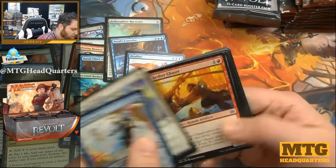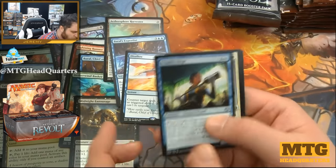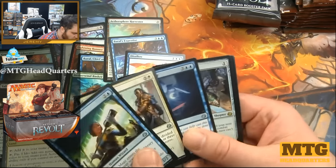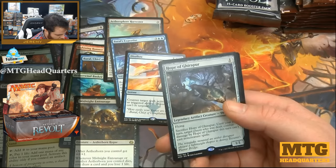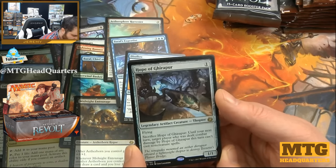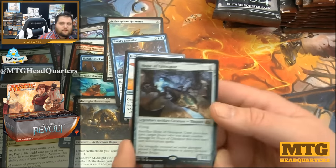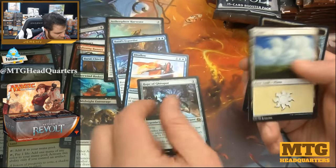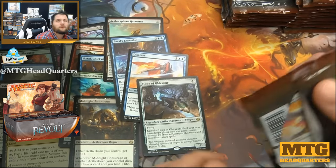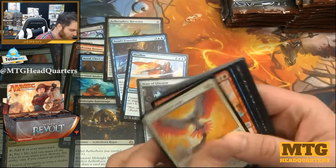I'm going to have several boxes of Aether Revolt when the release comes out, I think. Trophy Mage, Deft Dismissal, Reverse Engineer. And Hope of Ghirapur — one mana, one-one with flying. Sacrifice it: until your next turn, target player who is dealt damage by Hope of Ghirapur this turn can't cast non-creature spells. I always do an official launch day box and also a 'just the sauce' box always.